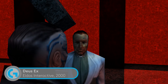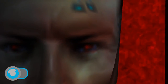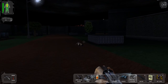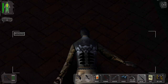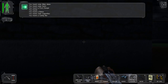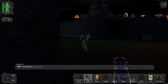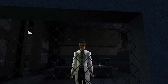Deus Ex is still regarded as one of the most important immersive sims ever made. As cyborg special agent JC Denton, you had the freedom to approach each mission in your own way, even though most of the time that means screwing up your stealth approach and resorting to beating anonymous guards to death with a baton. The game tells a story of world-spanning intrigue that begins at the base of the Statue of Liberty. This wasn't the only American monument to feature in the original plan for Deus Ex, though. During development, Ion Storm planned a story-heavy mission set in the White House. Although the mission itself was never created, many of the props and characters that it would have used exist in Deus Ex's files.